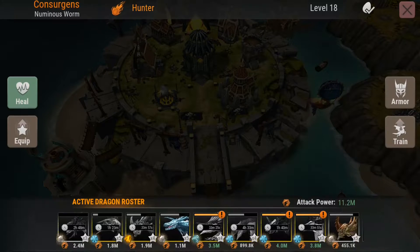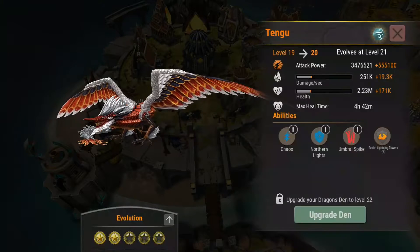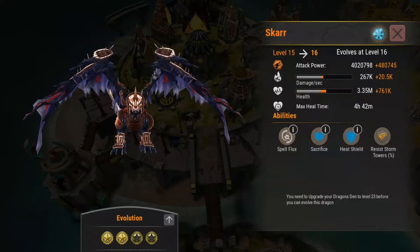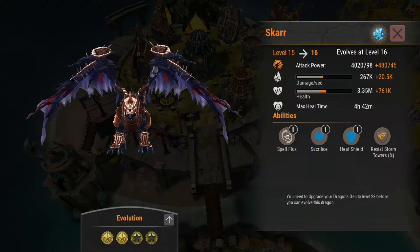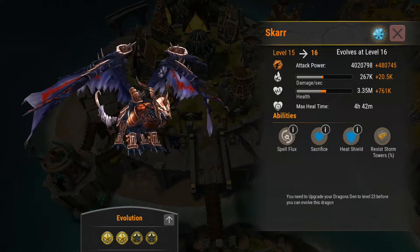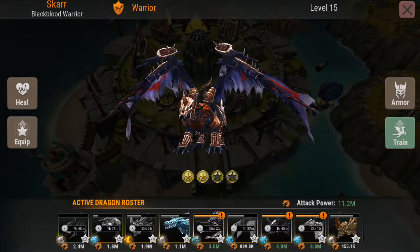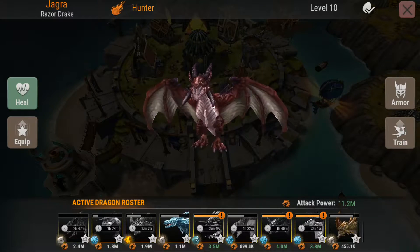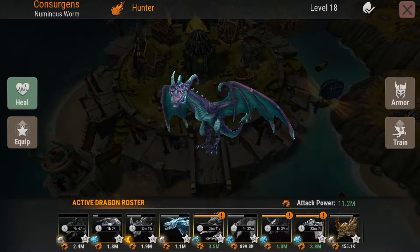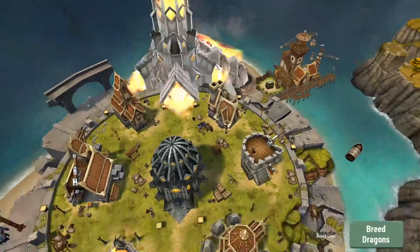It's not easy anymore. Most of my dragons are maxed — all my seasonal dragons are maxed. Scar is maxed until I'm about level 120-something; level 123 is actually the next one. At level 114 I cannot level or evolve him. Other than that, I've got some pretty good dragons: Yagra is an epic sapphire dragon, and Whalegnaver and Consurgents are legendary sapphire to platinum.